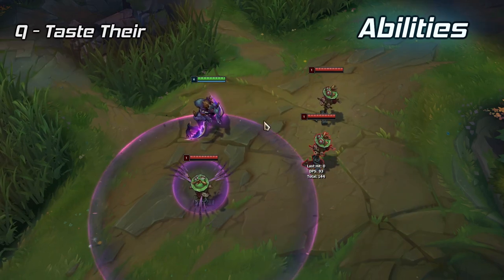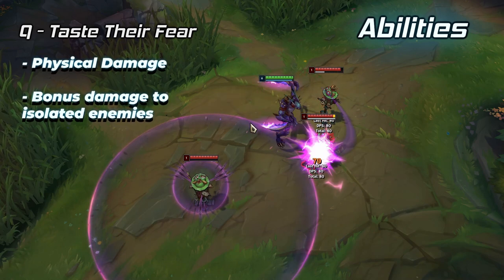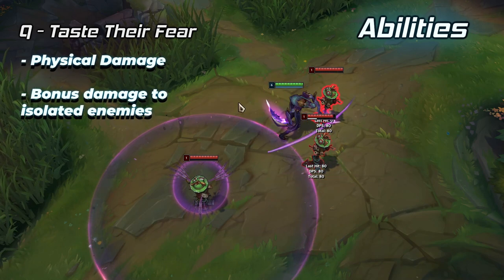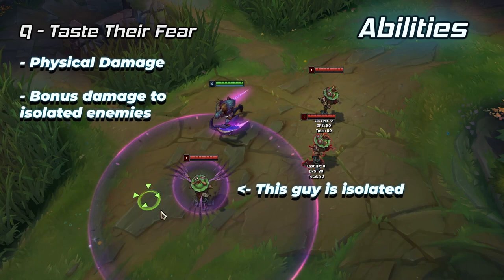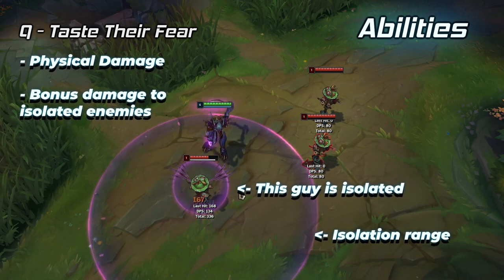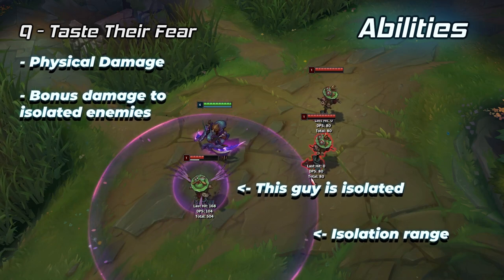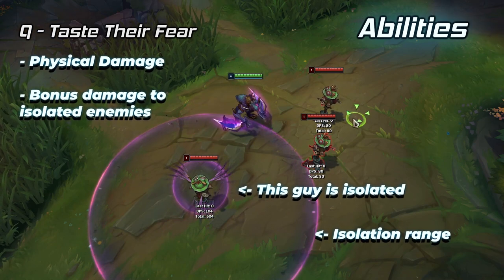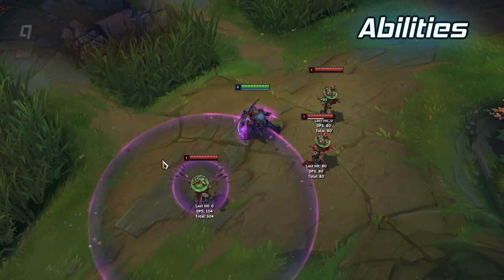Khazix's Q is Taste Their Fear. It's the most important ability of his kit. Pressing it on a target will deal physical damage to them. Khazix has a unique mechanic called Isolation, which will let him deal bonus damage with his Q to people that are separated from their allies. The damage bonus on isolated enemies is enormous, so you want to make sure you're prioritizing isolated enemies in fights.